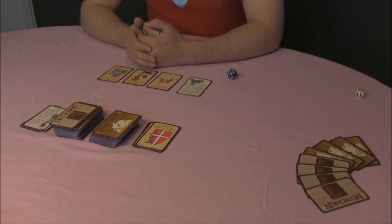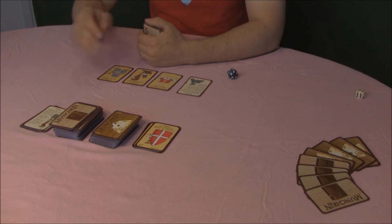Loot the room. If you did not find a monster and you didn't look for trouble, you can loot the room. You draw a second card from the door deck, face down, and place it in your hand.